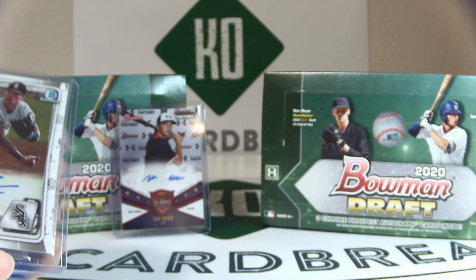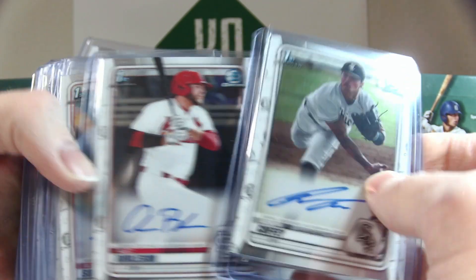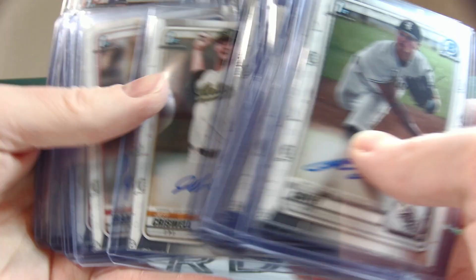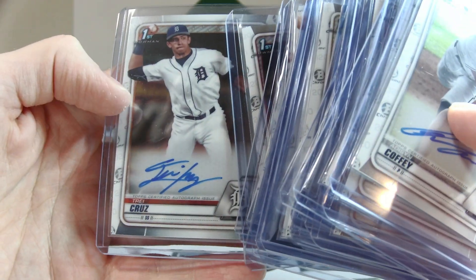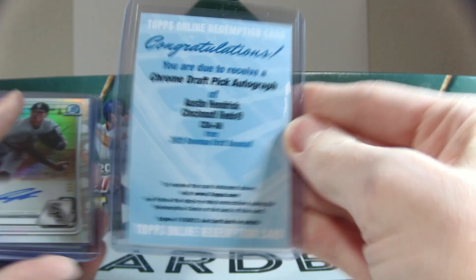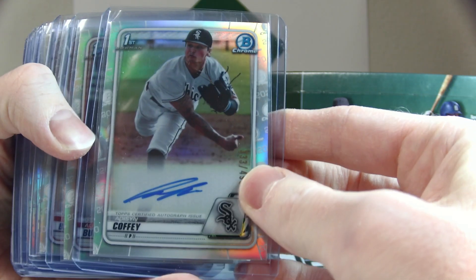Moving to the base autos: Addison Coffey twice, Alec Burleson, Alaric Soler, Bryce Jarvis, Burrow Carraway, Carson Tucker, Casey Martin — three of those — Daxton Fulton, Jeff Criswell, Jesse Franklin, Jordan Wogu, Kyle Nicholas, Landa Knack, Logan Hoffman, Luke Little, Marco Raya, Thomas Segesi, and Trey Cruz. One final base auto is a redemption — Austin Hendrick, nice hit, out of 450.